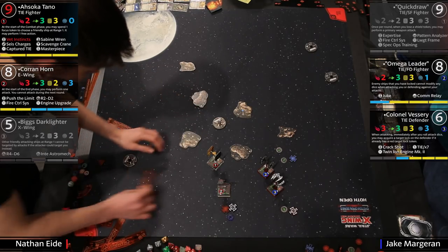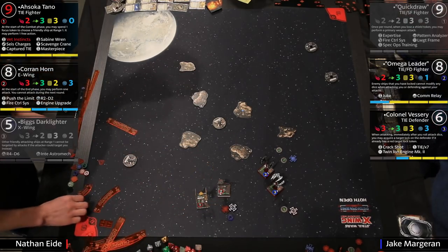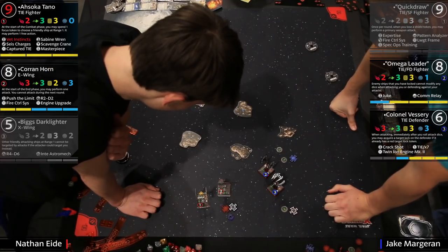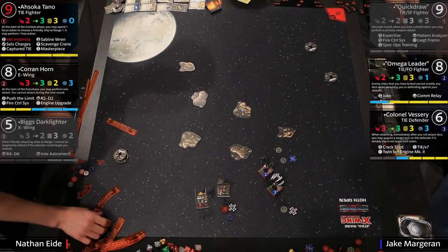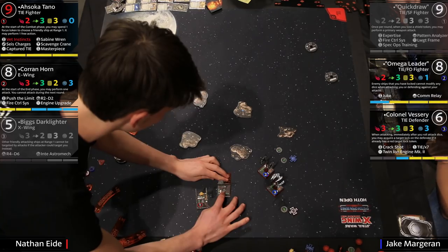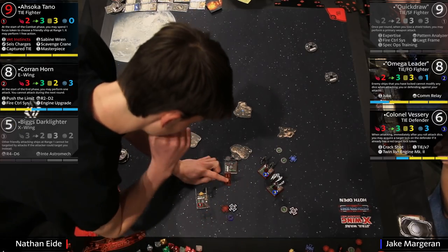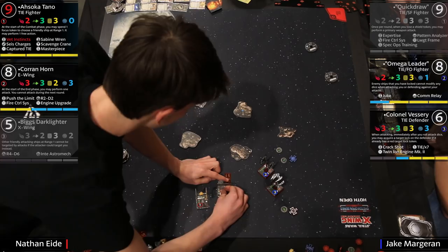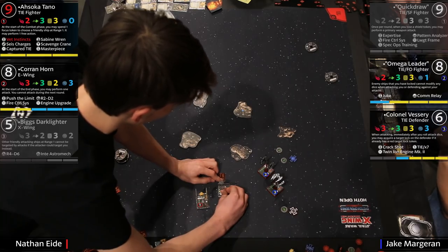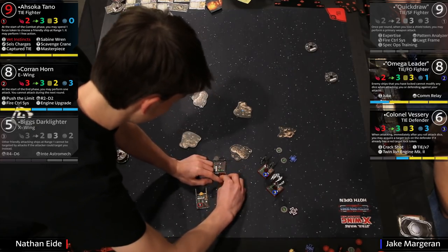Jake might be trying to use the asteroid as a buffer. Jake's list is actually really good — he's got the sloop on the three-turn and the Defender. Alright, straight up happening — three straight. Taking a focus. This is where the magic happens. I think we're about to see a barrel roll to the left and forward from Corran which will give him range one for a double tap on Vesery — potentially taking Vesery off the board. Vesery didn't do a three so he didn't get the free evade, which may come back to haunt him.